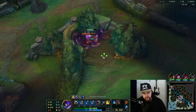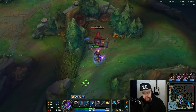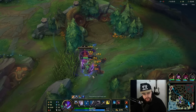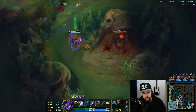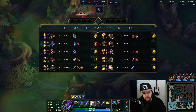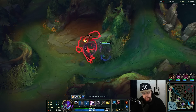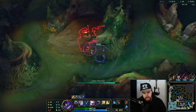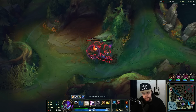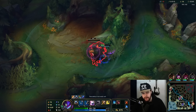Group them up with a W, slowly kite back, and make sure to use my pet here as well to do a bunch of AoE damage. We're going for a nice full clear. Kai'Sa doesn't have much early game capabilities — he's not very much of an early game champion — so definitely looking for scaling, getting a full clear, and getting some levels up is the way to go.